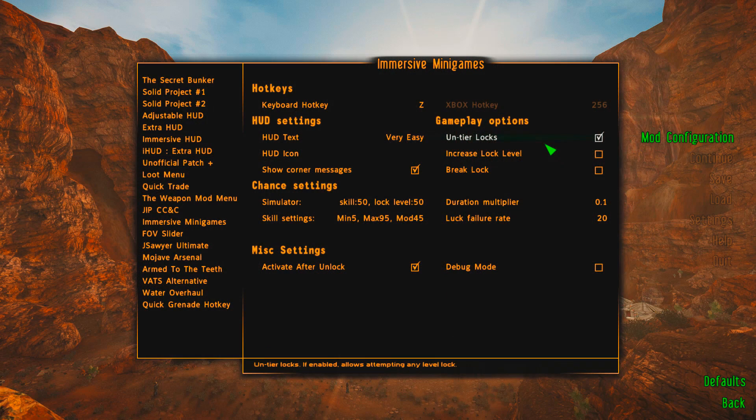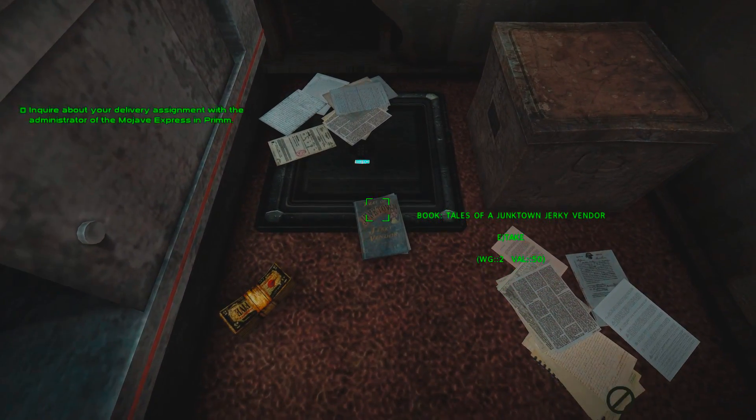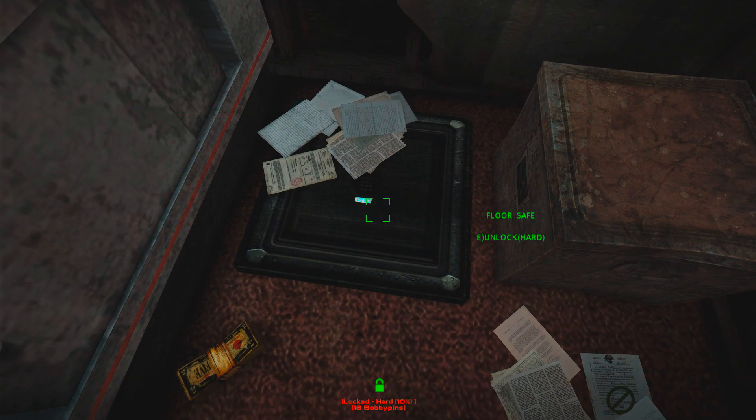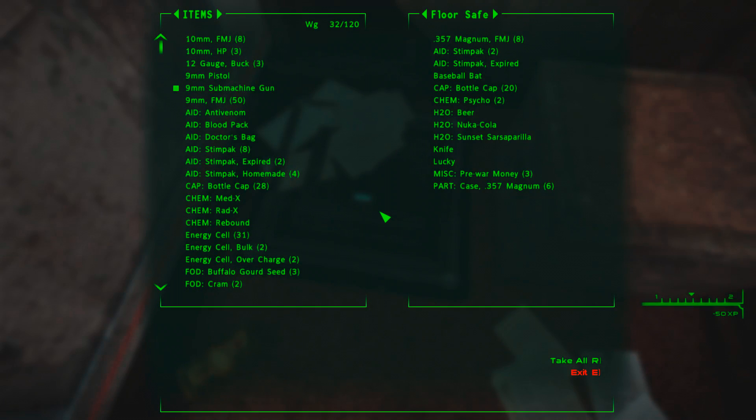One other big feature of this mod is the ability to attempt any lock or hack any terminal regardless of skill levels. For example, the Lucky Revolver inside the Bison Steve Hotel is kept inside a safe with a level 75 Lockpick skill requirement. With the Immersive Minigames mod, you can remove that 75 Lockpick requirement and just try your luck at getting lucky — without needing 75 Lockpick.